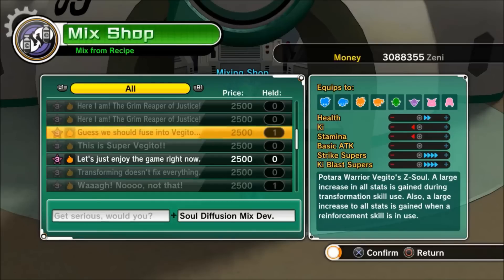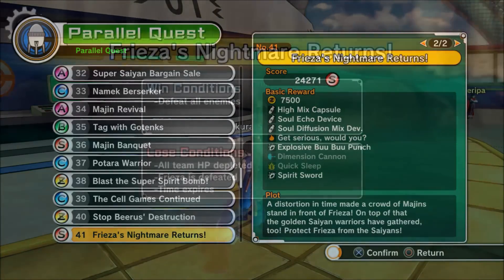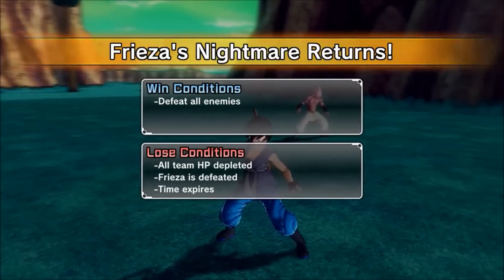I found the Z-soul 'Get Serious Would You' — it's going to be on Parallel Quest 41: Frieza's Nightmare Returns. The hidden conditions are: hidden condition one, defeat Gotenks before Vegeto; and hidden condition two, defeat Super Vegeto and Super Saiyan 3 Gotenks. So let's go do that — kill Gotenks before Vegeto.